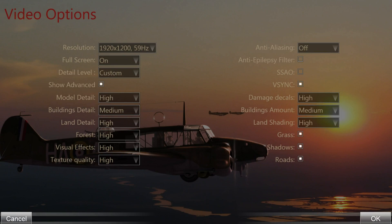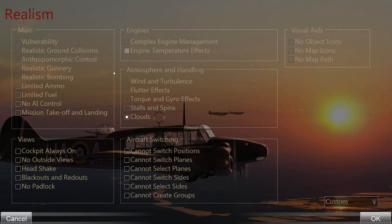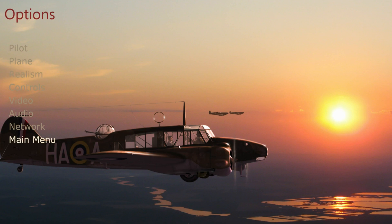For audio, very importantly - lower the voice volume or disable the voice entirely, because the radio messages from other pilots are just very annoying. Hit Apply and save. In the Realism settings, you'll see 'Anthropomorphic Controls' - for some people this is enabled by default. Make sure this is not enabled because it's just very weird and annoying. Everything else in realism will be handled by the server when you play online, so just make sure anthropomorphic controls is disabled.